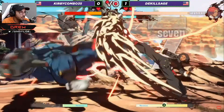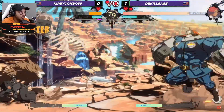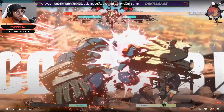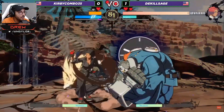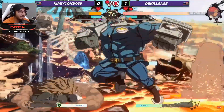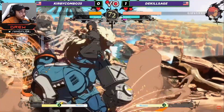Big heavy slash right there. That little cross-up that Giovanna does — the air dash 5k into the little flip kick — to me that's a really tricky part about it: not only does it cross you up and it hits a lot of the time, she can red RC it and then get even more damage. So keep that in the back of your head when you see them doing it a lot — be ready to block the cross-up.